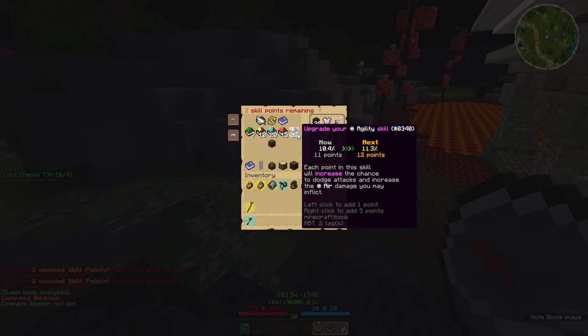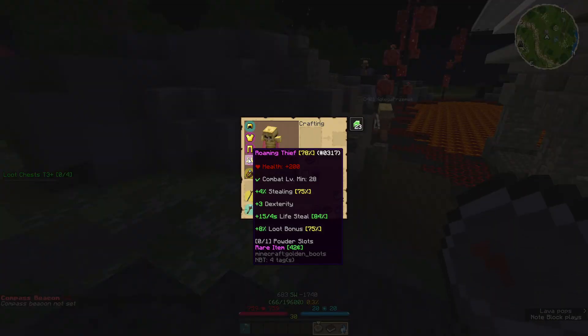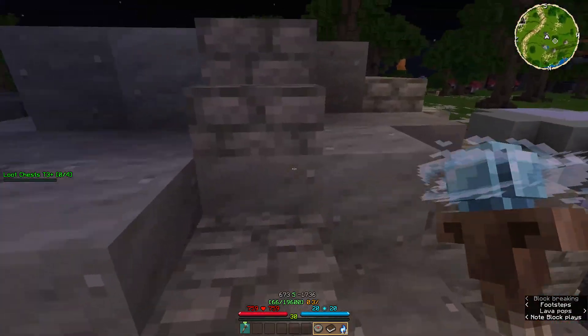Two unused skill points — I need to upgrade my strength and dexterity, I think. Because I want to wear the morph gold boots.